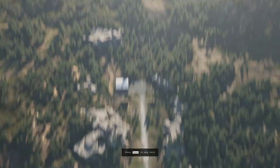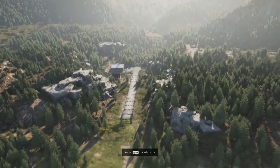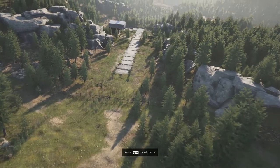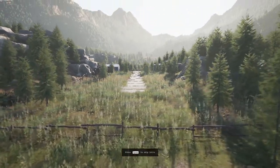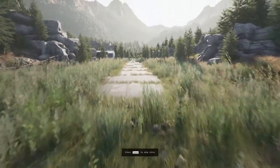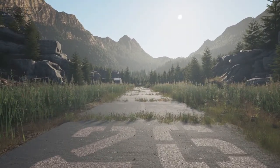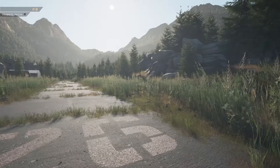Here we go — oh, he's actually parachuting down, that's funny! That is so cool, look at us go. All right, here we are. So what do we do? Airport value...